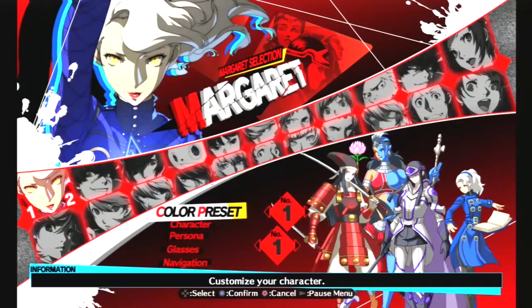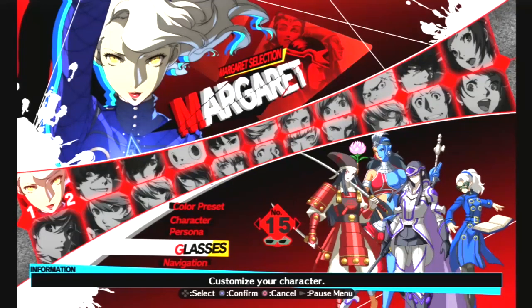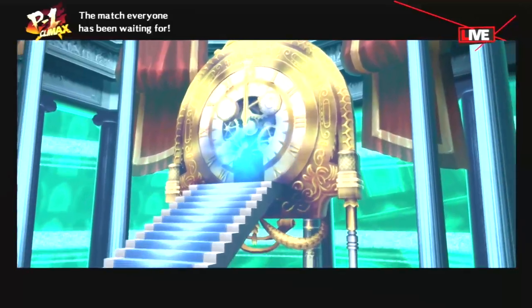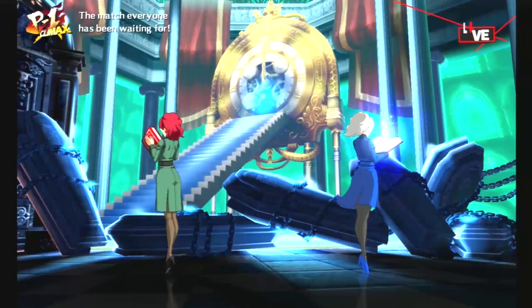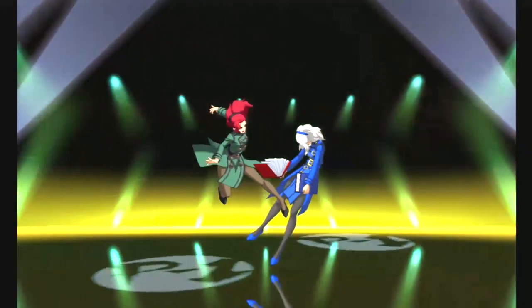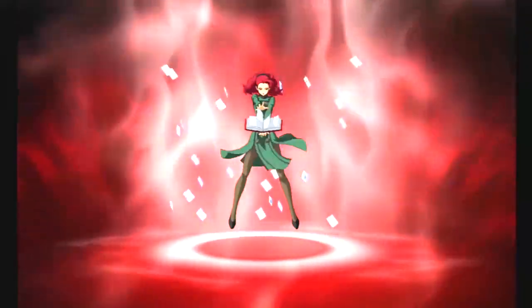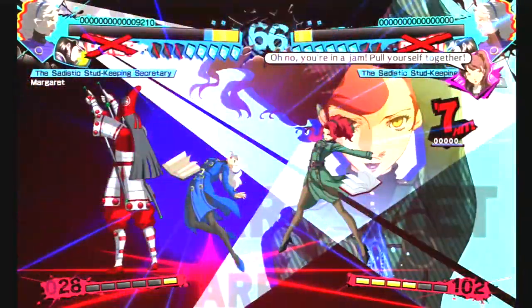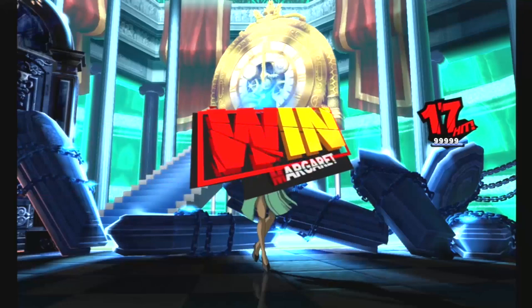Just in terms of its theming and how it ties to the character, I love the very idea of the Margaret selection, which consists of Korloen, Yoshitsune, and Arda. A gal like Margaret definitely has a type when it comes to the personas she chooses to wield, and one of the few things better than seeing these personas together is seeing them together in the white and red uniform that resembles Callisto from Persona 2. Margaret herself looks great as Ulala Serizawa, with the red hair and skin-tight green and black dress helping her resemble the iconic character. It's just a very well-put-together theme.